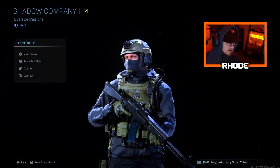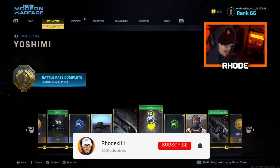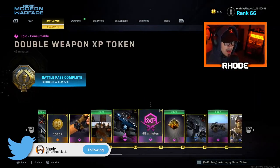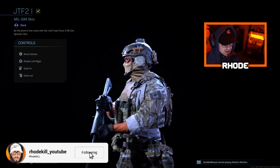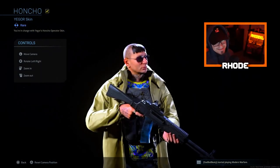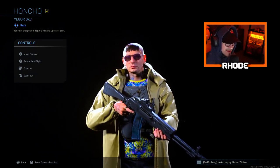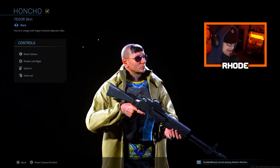There are three versions of these — I won't show all of them, but you can tell from the picture what they look like; the bottom one looks really cool. Then we go into the Domino skin — the Lynx Domino skin, I like this a lot. Then there's a mil-sim skin, the JTF2 — it just looks like a normal soldier, nothing crazy. Then we have the Jaeger Honcho skin — let me know what you guys think about this one.